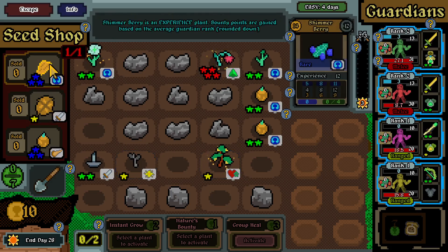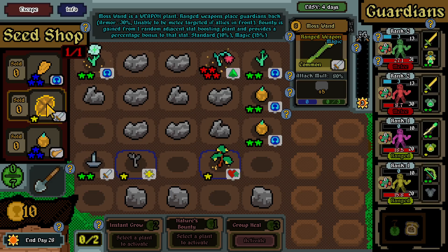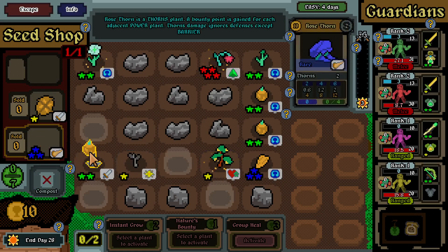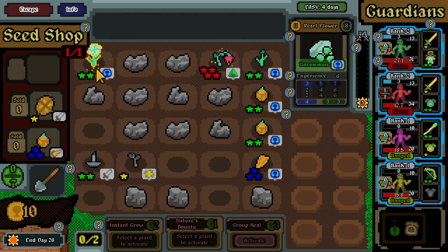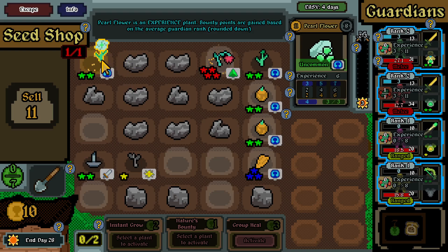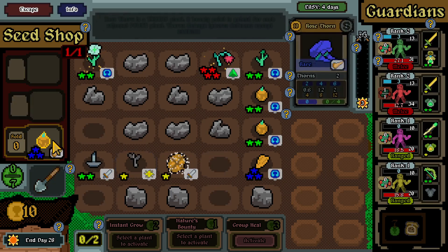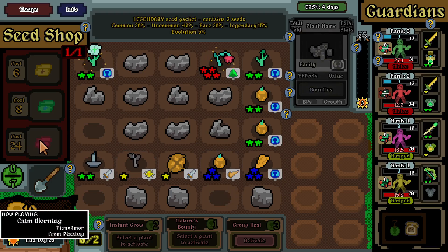Shiver Berry is getting experience. This one over here gives fawn's damage - ignores defense except barrier - for each adjacent power plant. Gonna increase max health by four. Now that I think about it, I'll place that over here. Fawns can go right there. Over here we've got a legendary seed packet which costs a lot more. Gonna end the day though.